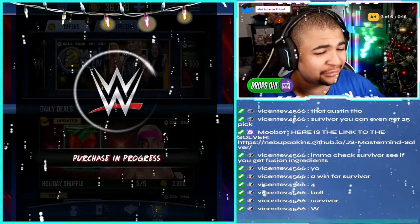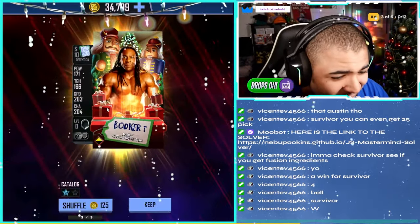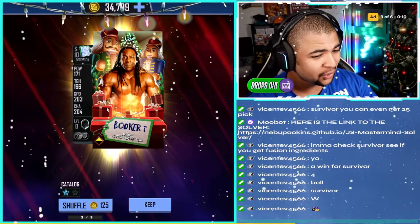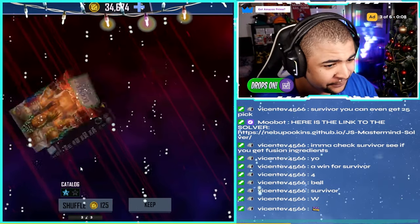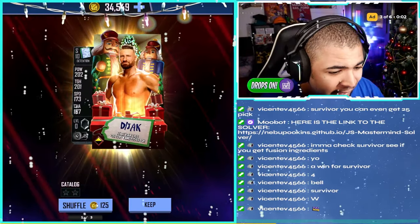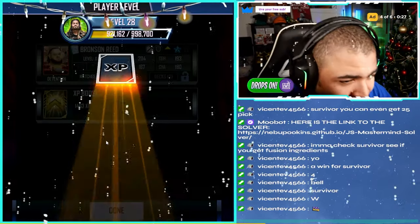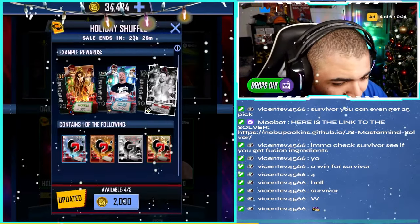You guys better hit that like button and subscribe already — I'm coming to you guys with the good content. So we can shuffle this or we can keep it. I'm going to shuffle it, see what we get. Another Attention card. We've got up to three tries of shuffling, and it costs 15 credits each time. So that one was a dud. I'll keep Bronson Reed — wasn't great. We've got four more attempts, come on.